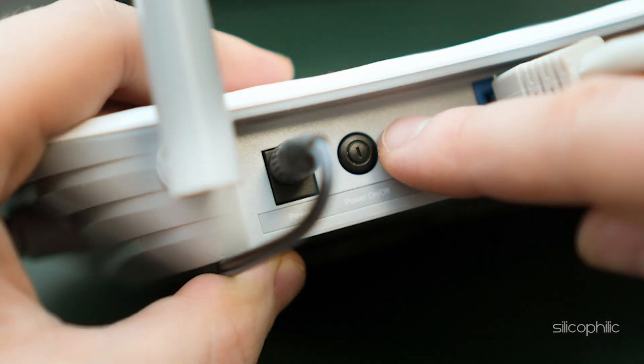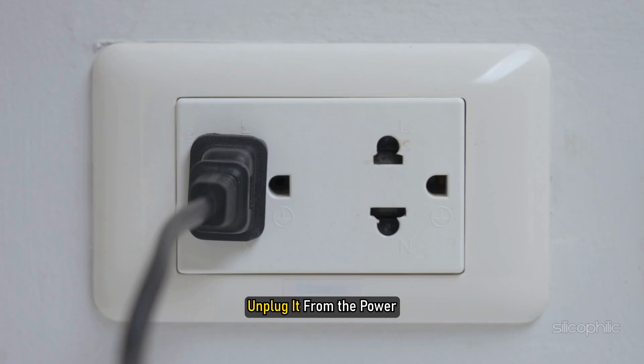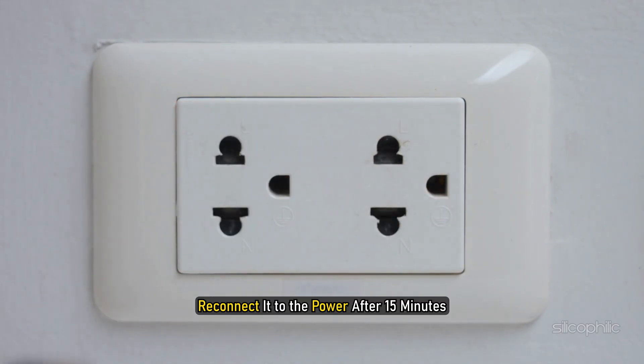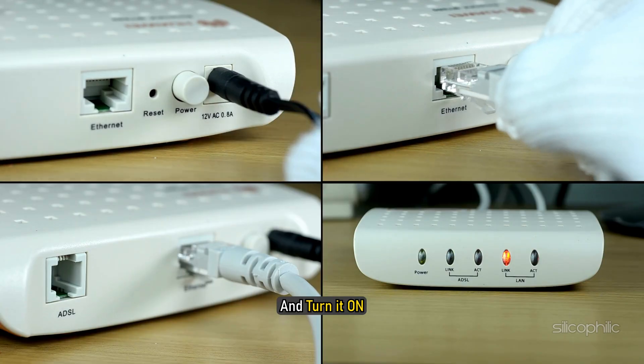If you don't have the reset button, then turn off the router, unplug it from the power, and keep it like that for 10-15 minutes. Reconnect it to the power after 15 minutes and turn it on.